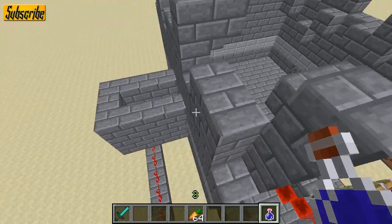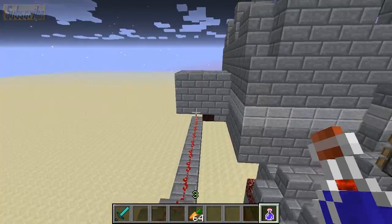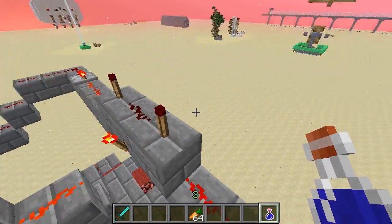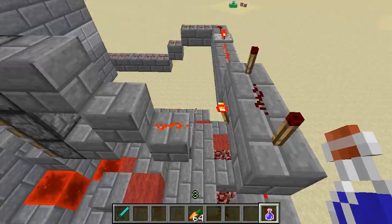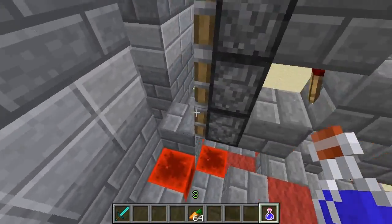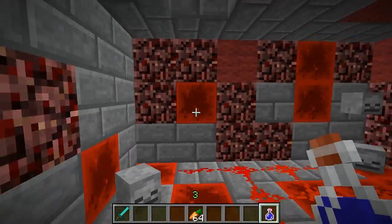The redstone to this is extremely simple — just an input over there. When it's standing on it, it goes over to this AND gate, then this activates these pistons and you can go down into the snack room.